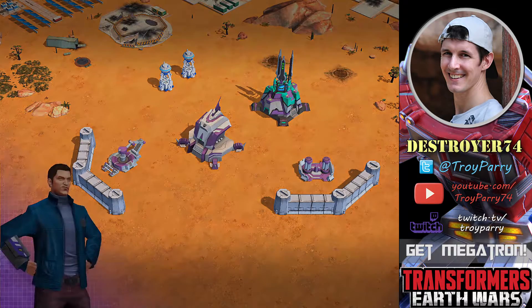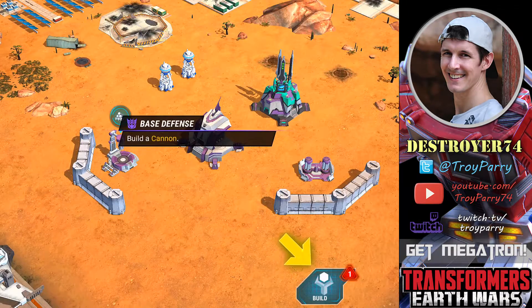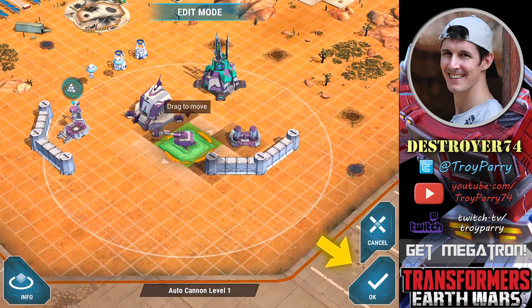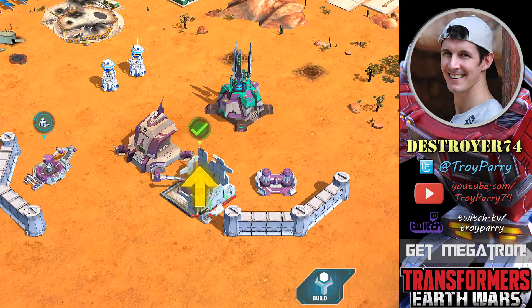I'll try and cover all the basics here in case you're not familiar with this style of gaming. In the tutorial, we're going to build some defences because we will be attacked by the Autobots shortly. We're going to build the most basic defence, which is called the Autocannon. It only fires at ground troops.